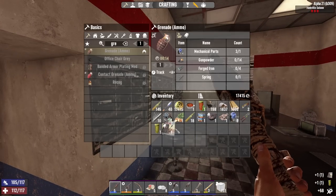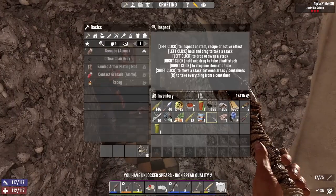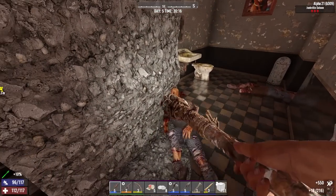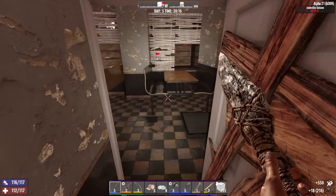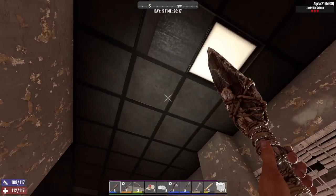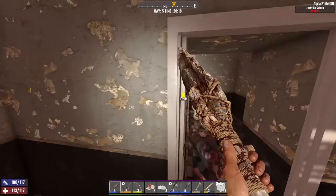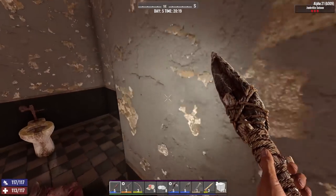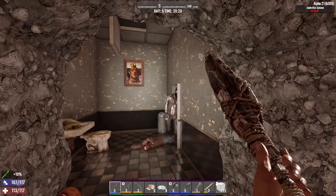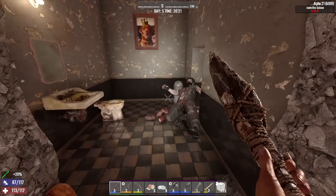Stop looting — that's not what you're here for, you're here to kill everything. There might be some guys above me. Yep, there they are. An enemy dropped on me and didn't fall, and luckily I didn't get hit. Day five is my lucky day.